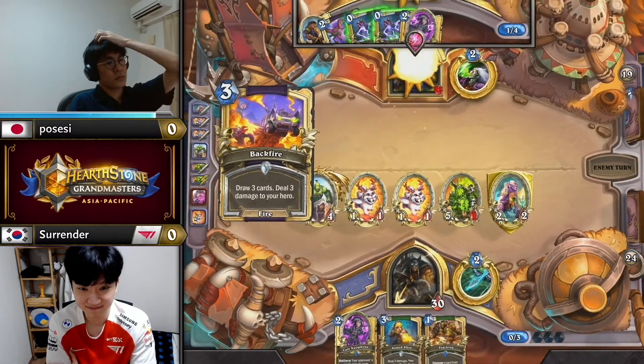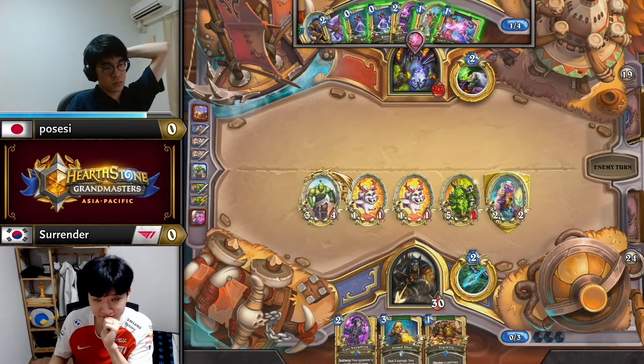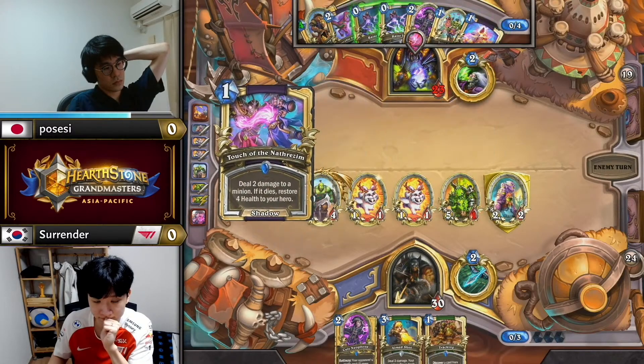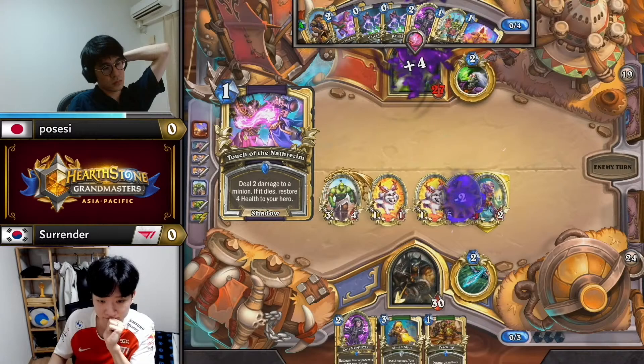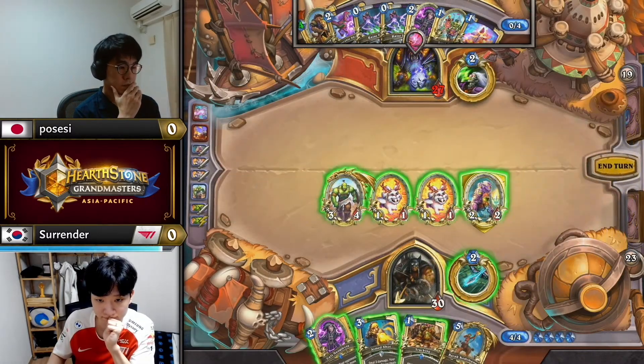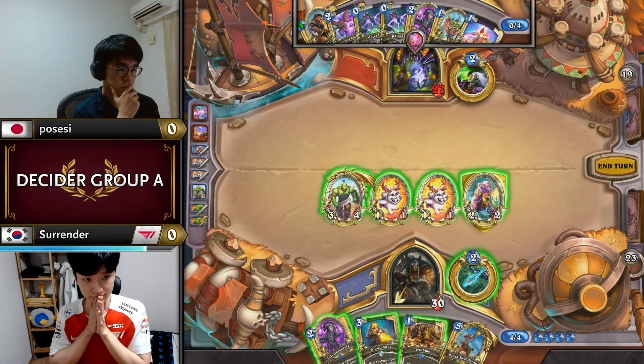He doesn't have it — dang, that's so brave from Surrender. But as soon as he sees a Backfire he's like, yes I just win now. The upside of going Mancrick here is that you play the Tracking after Mancrick, so there's a better chance you can find the wife in the near future. I don't think that possible upside was worth not playing around Soul Rend, but Surrender clearly disagrees.